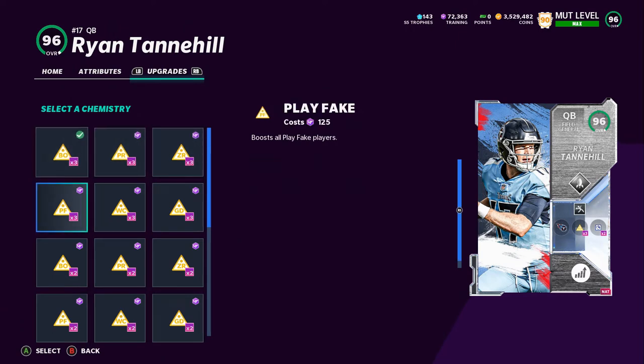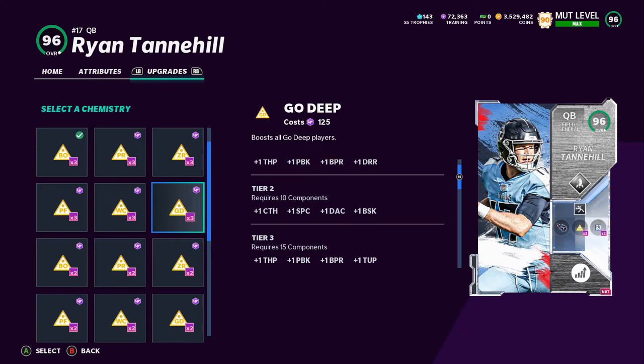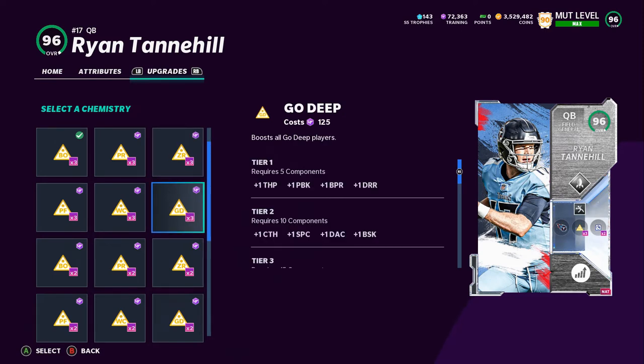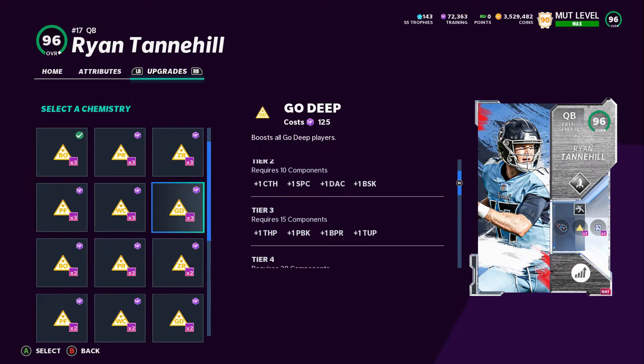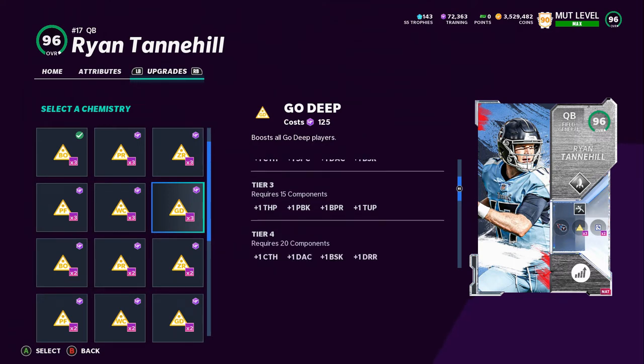Zone Run is okay, Play Fake is okay. Go Deep I'd put in the tier right above Zone Run and Play Fake. I think Balanced O is the option if you have a 95-plus overall team, because with Go Deep you're really looking at throw power — and a lot of quarterbacks already have really good throw power — and deep route running, which a lot of wide receivers already get up to that 90 threshold. So you're not getting much out of Go Deep unless you have a lower overall team or you're just starting the game. If you have lower-overall receivers that don't hit the deep route running threshold but already hit short and medium, throw Go Deep on them to get that deep route running up to 90, so you hit 90 across all route running thresholds.